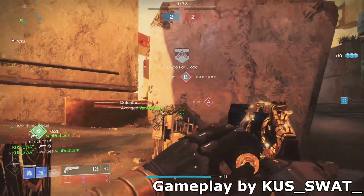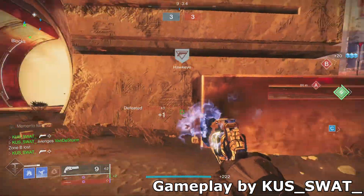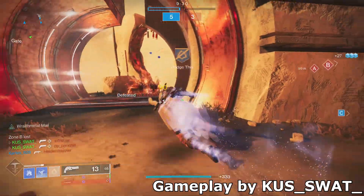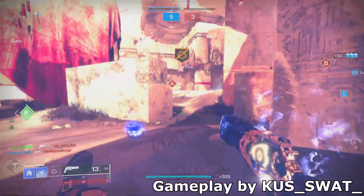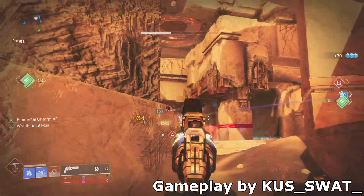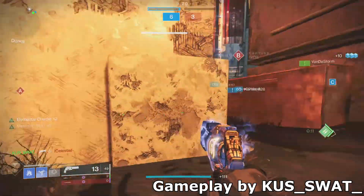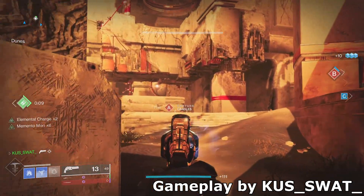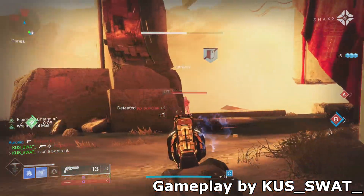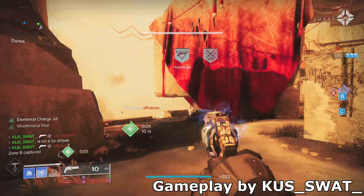Bungie recently gave Destiny 2 one of the most crazy aim mechanic updates that any console game has received so far. The game basically went from one of the worst ZIM games to one of the best with just a single update. Not so long ago the game ran on 30 FPS and the turn speed was super slow, but nowadays you can run the game at a much higher frame rate and the turn speed is also incredibly high — almost as fast as in Call of Duty games.